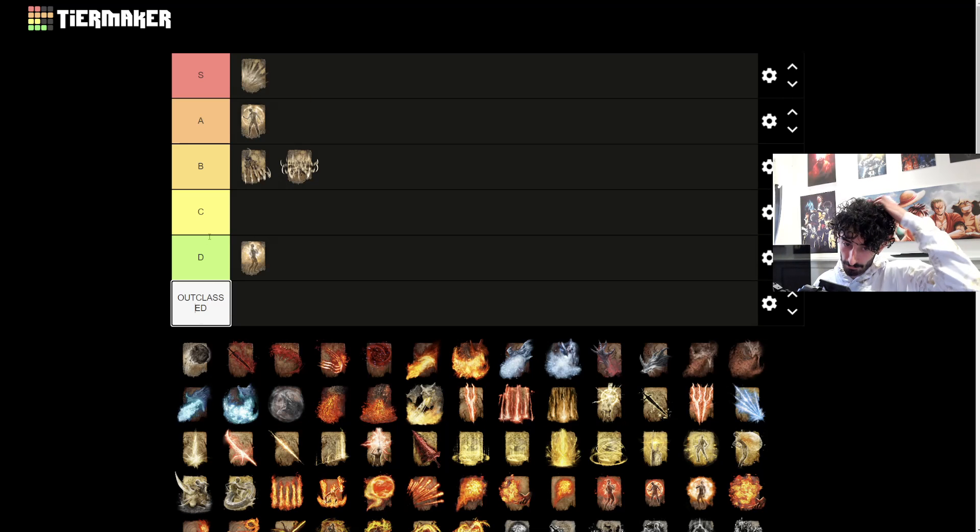Bestial Sling is going to be in S tier purely for PvP. We just did my Bestial Sling only run and we did it - it wasn't that bad. Beast of Vitality outclasses it, but it's quick and has a use. It's very cheap for health regen, minimal faith needed. Bestial Sling is really solid in PvE and PvP - surprising amount of stagger damage. It actually trivialized a lot of bosses, though obviously some bosses were harder than others.